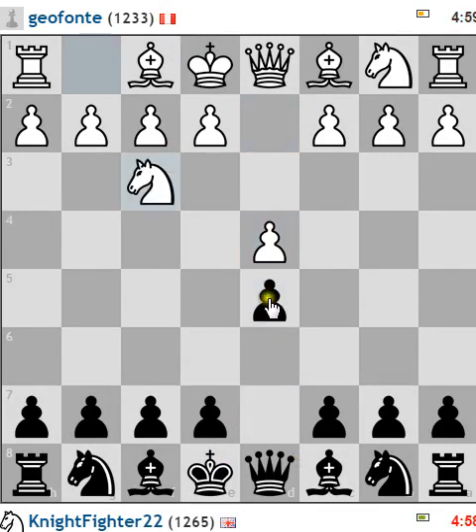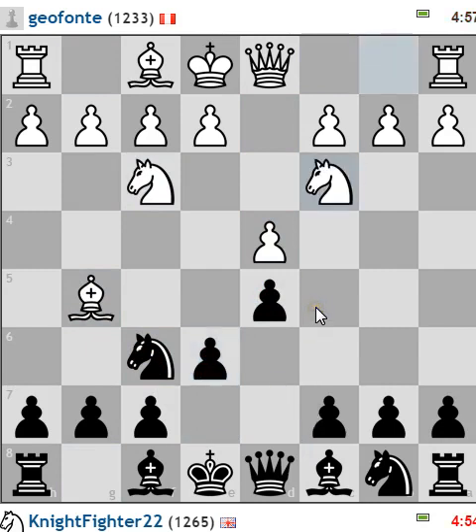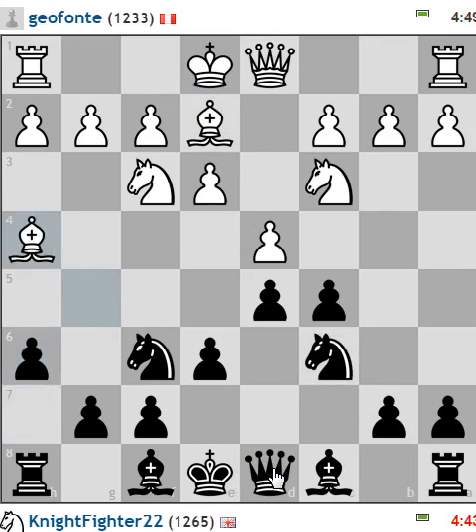I think I did pawn to D5. Knight here, knight here. Pretty standard stuff, to be honest with you. E6 followed by C5. It looks like he's playing more from a black perspective, but that's perfectly understandable.